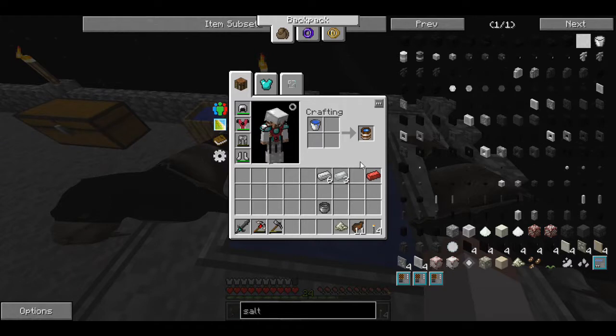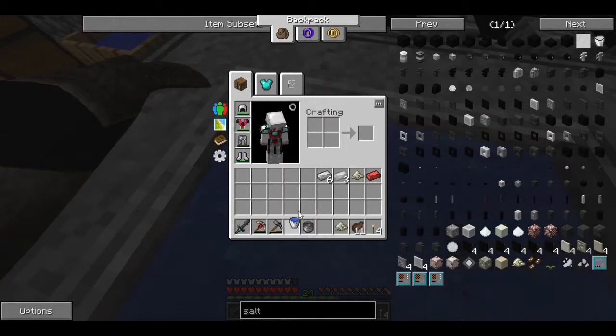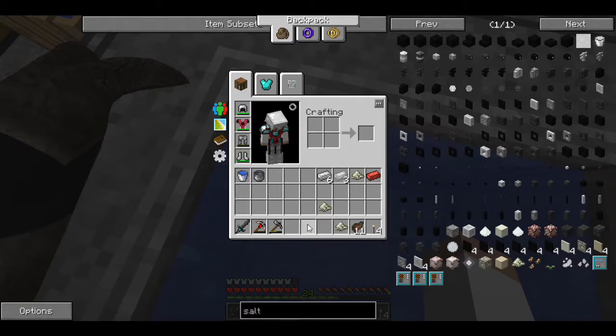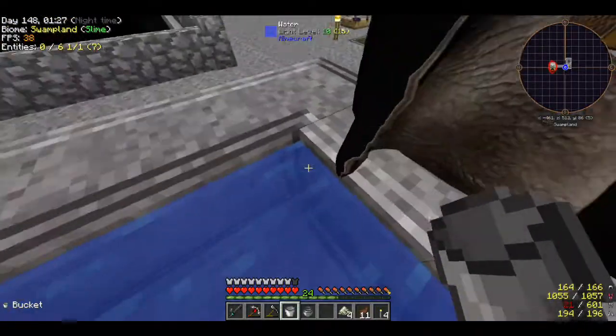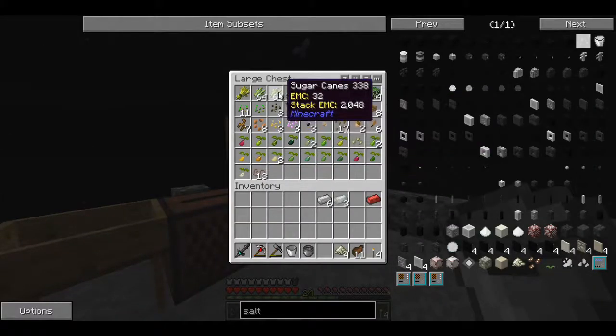There we go, there's salt. I can hold W and shift-click — aha yes, that's pretty nifty. I don't know how much I'm going to need, it was like two per recipe I think. So we got a little bit of salt to start — if I need more, at least I know how to make it. I made a whole bunch of sugar cane because I knew I was going to need paper. Let's look up that conduit again.